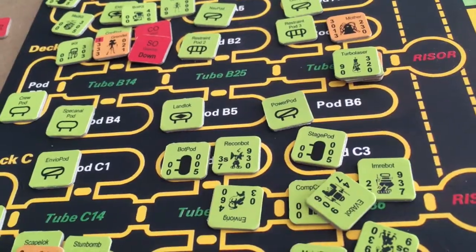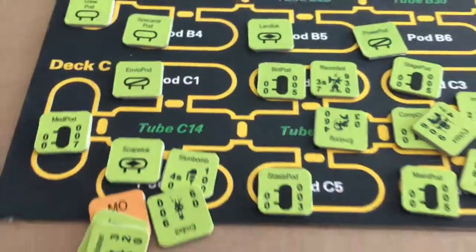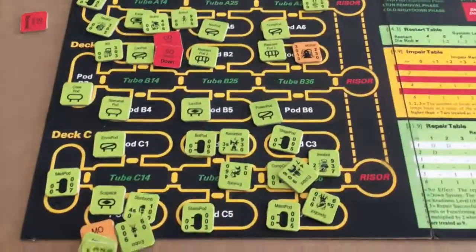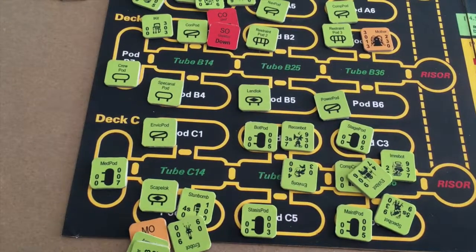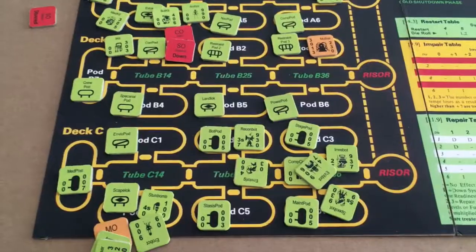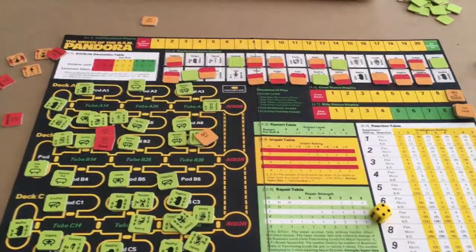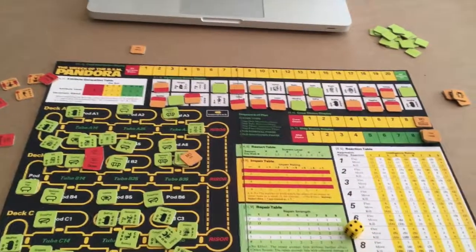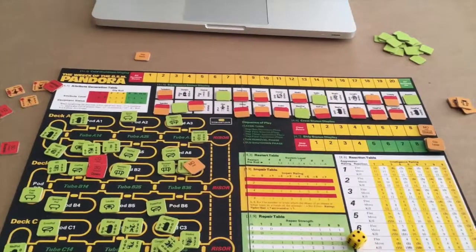The medical officer is definitely going to claim victory over these specimens. The medical officer has just defeated Gollum, and at this point I believe all the victory conditions have been met — the ship systems are restarted, there are no breaches in the hull, and every single specimen has been dealt with. Except for Mother. Mother only has an impair of 1 but has a shield of 8, so it's going to take a long time. But the medical officer is going to be able to defeat Mother eventually. My second playthrough of the Wreck of the BSM Pandora was a success — I got through an entire game. I lost two of my crew members, but the sole survivor was able to discover all of the ship systems, get the ship restarted, and acquire the armor bot and turbo laser to exterminate the escaped specimens. It was a long, slow, arduous process, but I got through it and completed the game.